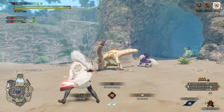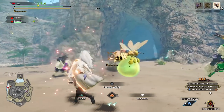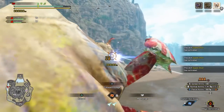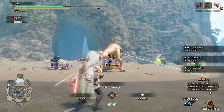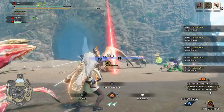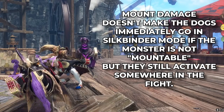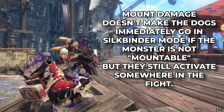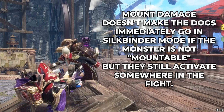Not only does Silkbinder build mount up really fast, it also has a chance to trap monsters with Silkbind strings, which is really good for gunners since you can just wail on them. It's a bit different for unmountable monsters like Narwa, Ibushi, and the final boss — mount damage does not make them go into Silkbinder mode immediately, but they still eventually do somewhere around in the fight.